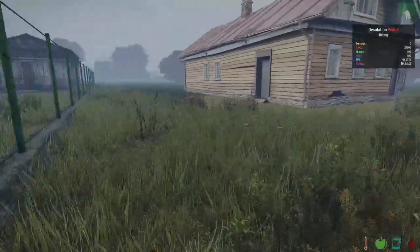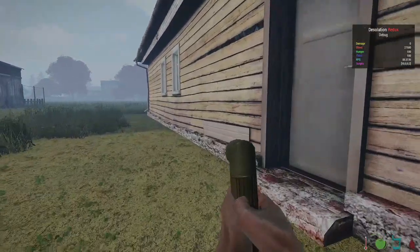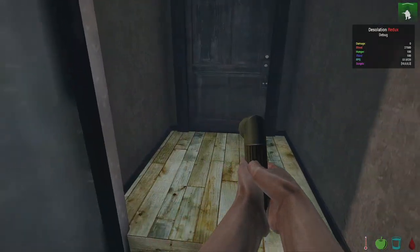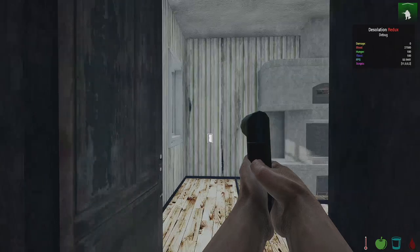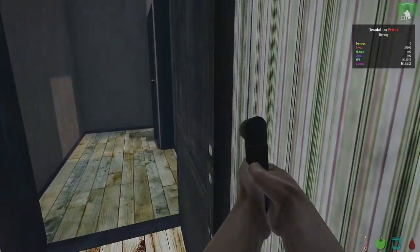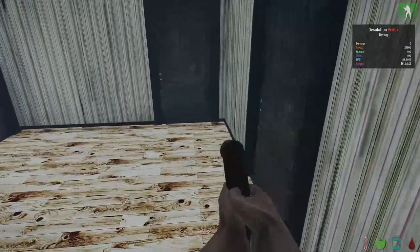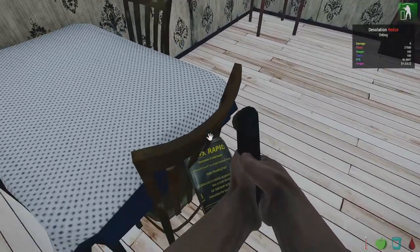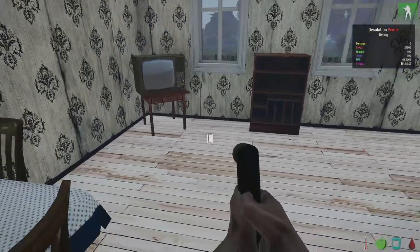Let's go see if this yellow building is interactable. It's going to be pretty cool if they've got a bunch of interactable buildings now. Oh, look at that — all right, I'm digging it. It's not the best interiors ever, but hey, they are interactable. It says gauze — I'm guessing that's a bandage.